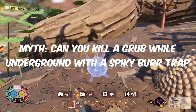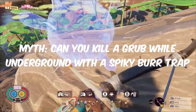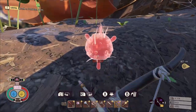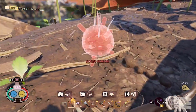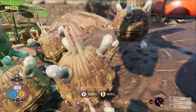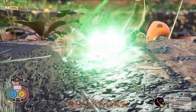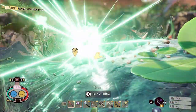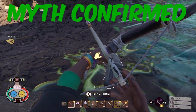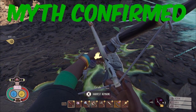The next myth will remind you of the previous episode: can you kill a grub underground while using a spiky burr? We've tested this in the past with multiple things — the Broodmother masks, stink bugs, bombs — but can you do it with the spiky burr trap? The answer is yes. Similar to a bomb, this trap is able to hit the grub through the ground, and it has a very large range on it, making it pretty useful for killing them, although a very expensive method.